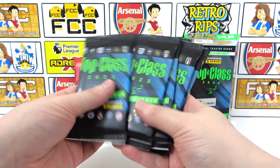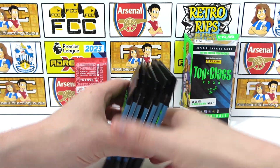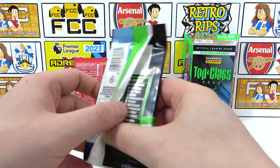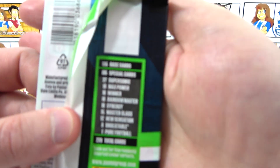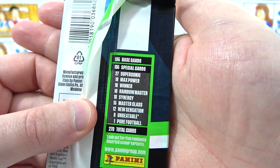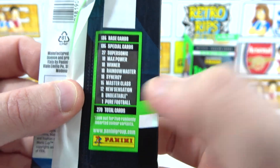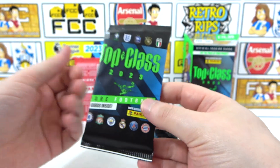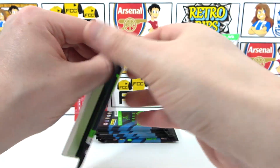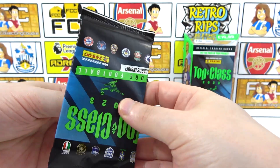We have our seven packs here. We need five base cards to complete this collection, but there are fantastic cards we wouldn't mind doubling up on anyway. Here's the breakdown of the collection — the type of cards you can get: eight Unbeatable cards and one Pure Football card, which is the equivalent of the Invincible. We've only pulled that once, so maybe we'll get that again. Let's crack into the first pack!